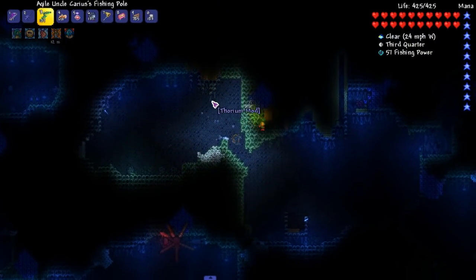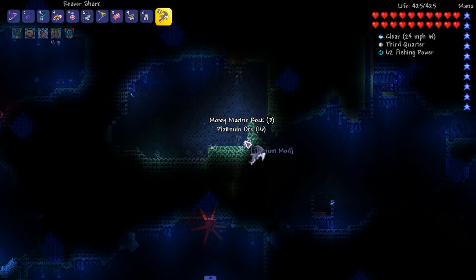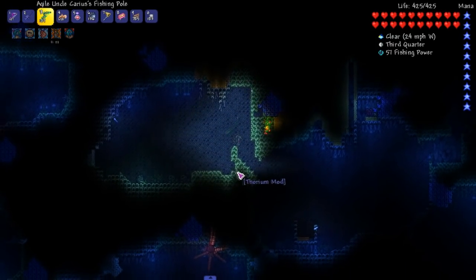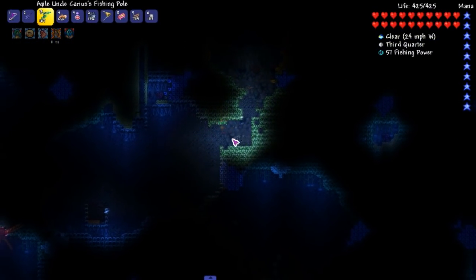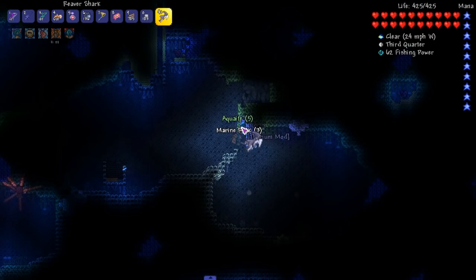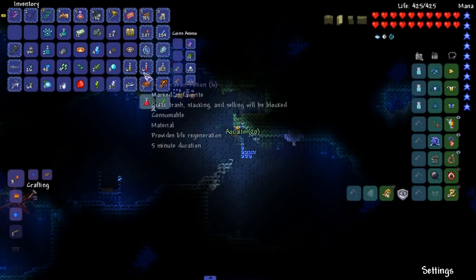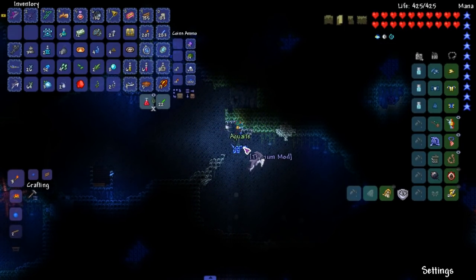We're coming to the aquatic depths pretty late anyways — we're about to fight the wall of flesh. That's my bad, I forgot about it. It's a place that you don't exactly have to visit, it's more of a place that you can visit. I kind of wish for Thorium's progression they should force the aquatic depths as a place you have to visit, because there's no boss here early — you just fight the queen jellyfish. That's it, and you don't even have to be in the aquatic depths to do that. But I think the rain stone is way better than the ocarina.